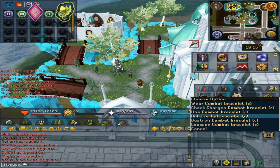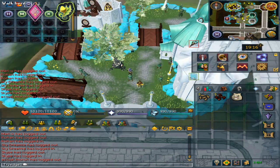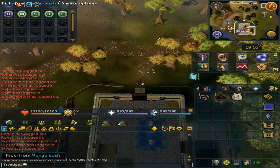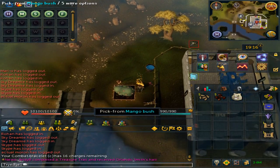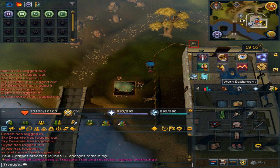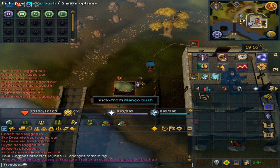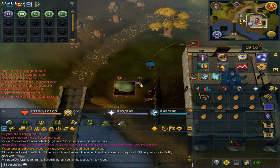Teleport with your combat bracelet or go to the Varrock lodestone and go to the Champions Guild area. From here you will see either an empty bush that you can rake or one already planted that you will be harvesting. Summon your pouch, activate the Green Fingers aura, and click on it. You can click on it faster and you will harvest slightly quicker.